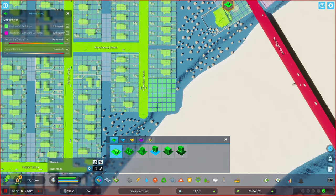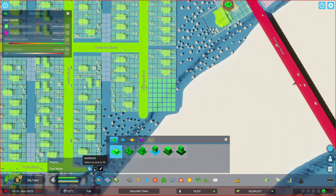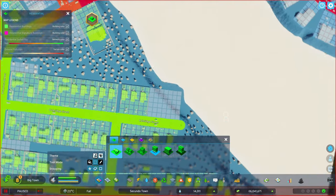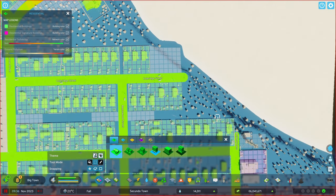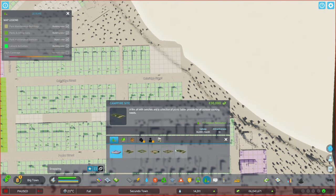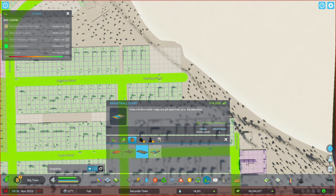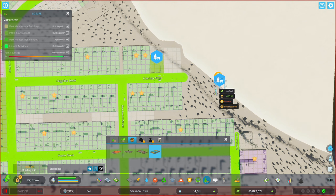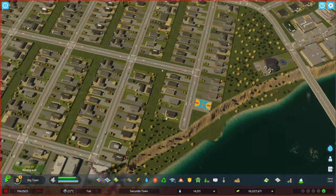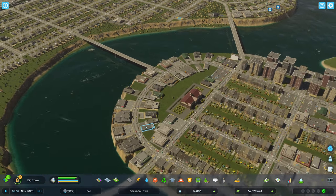Let's get rid of all of the zoning here. Maybe a small park could do something for us at this point. Gate park is too big. Baseball court — yeah, could fit in. That's good enough, let's do that. There we go, at least they got something where they can go over there. Now, we still have a lot of demand for low residential and medium residential.